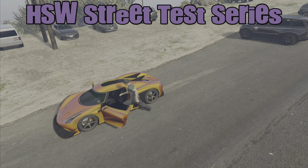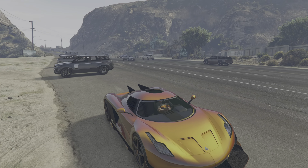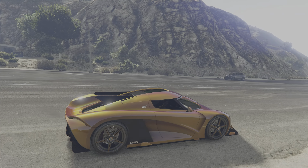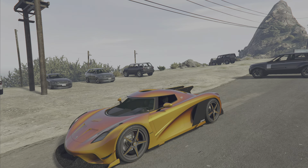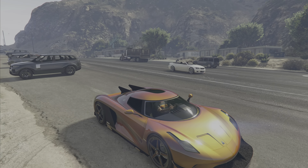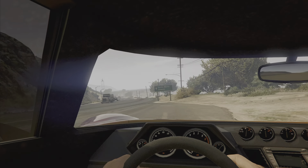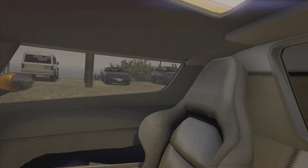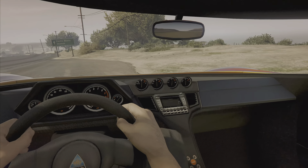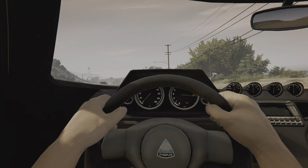Hello and welcome to the HSW How Special Works upgradable cars street testing series — this is the first of maybe many depending on how popular it is. Taking a look around the Entra MT, it's a very nice car, incredibly compact. Looking inside the interior and at the engine at the back, you can see the animation for the air intake really tightening up the engine — a nice touch. The interior is standard, and revving it up hits the rev limiter with flames coming out the exhaust.